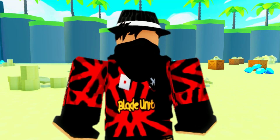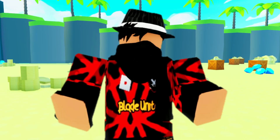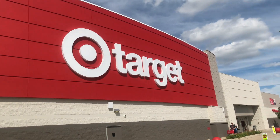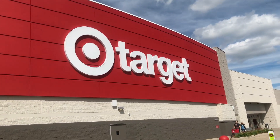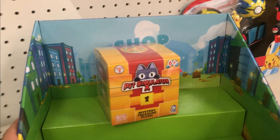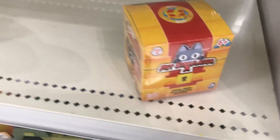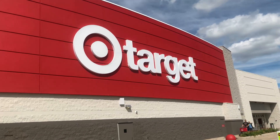So far we went to Target and Five Below and we're not having luck. Let's go to a different Target to see if there's something there. We made it to another Target — hopefully we find the Pet Sim toys. I checked and there's one with the box! Nice, we found one. I checked the aisle and found another one behind one of the toy boxes, so I'm very happy. We got two now — this was a success!